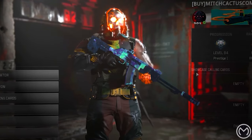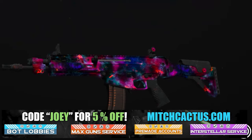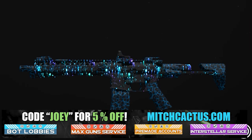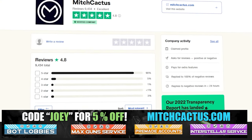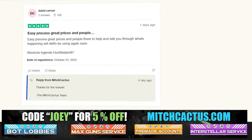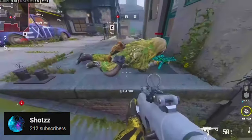Let's take a quick look at my sponsor for this video, Mitch Cactus, because he offers a range of services for Modern Warfare 3, including camos for both Modern Warfare 3 and Modern Warfare 2. He's also got pre-made accounts, zombie schematics boosts, and the nuke skin boost, with over 10,000 customer reviews. Use code Joey for five percent off — links in the description.